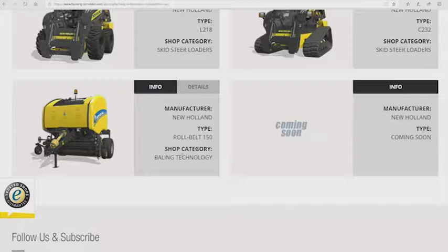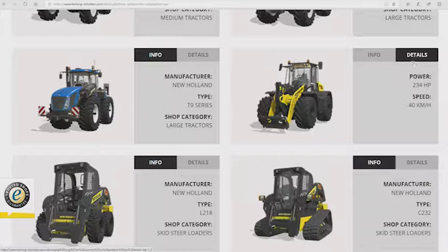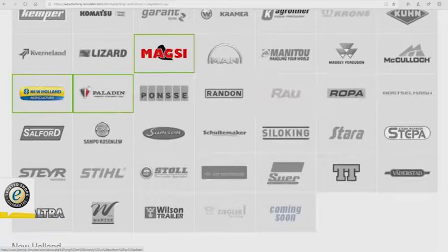New Holland — we have the New Holland Roll Belt 150, which is a round baler requiring 70 horsepower. We also have the New Holland W190D, which we had in the fact sheets this week. It will have 234 horsepower and a top road speed of 40 kilometers per hour.